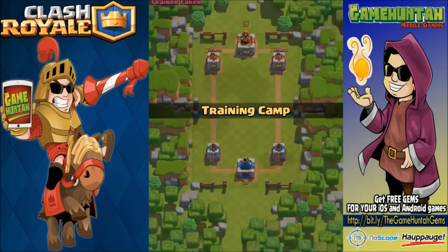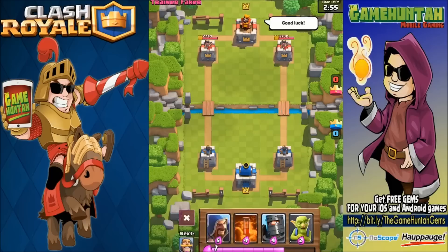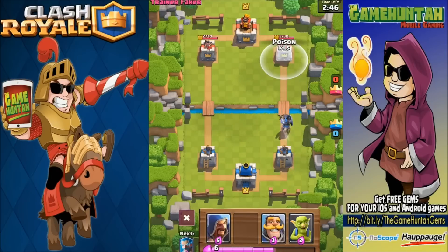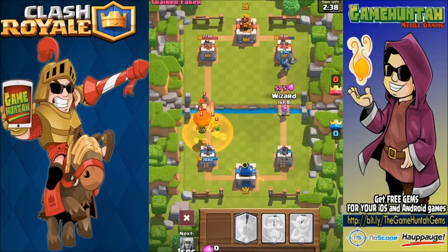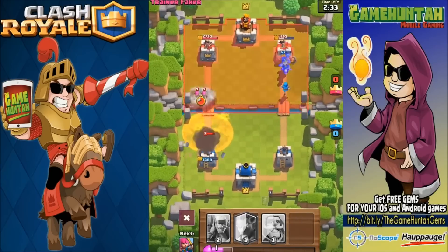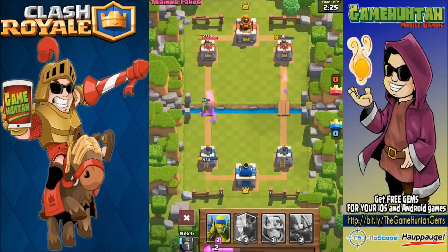Alright, let's give it a shot against Trainer Faker. We're going to try the Dark Prince and Poison combo - that sounds interesting. If something gets deployed close to the tower it's going down. Let's use Poison defensively here. Wow, it's doing some crazy damage! I wasn't even expecting that, but it worked out well as a defensive spell.